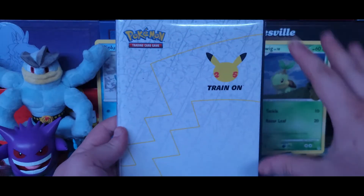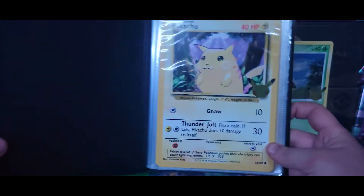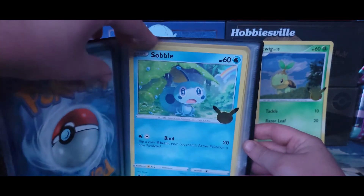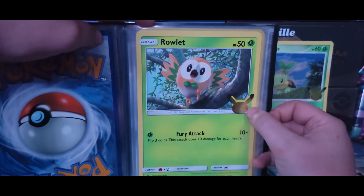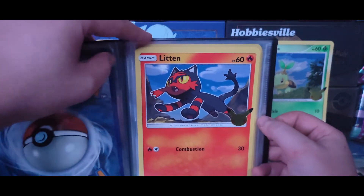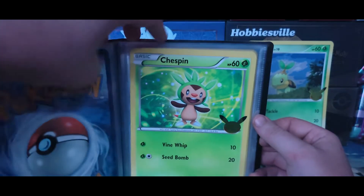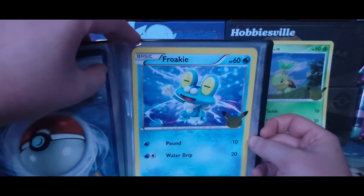We're going to grab our 25th anniversary Train-On binder — I really like this binder, it has all the starters on it and Pikachu's tail. Here are the Pokemon cards we've already collected: Pikachu from Base Set, the Grookey, Scorbunny, Sobble, Rowlet — and there it is, it's actually off-center towards the bottom of the symbol, very very off-centered. We have Litten, Popplio — which is my favorite starter of these guys.